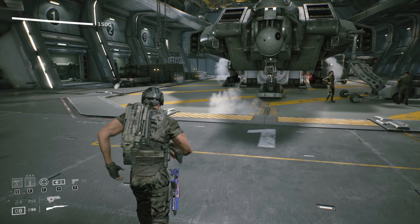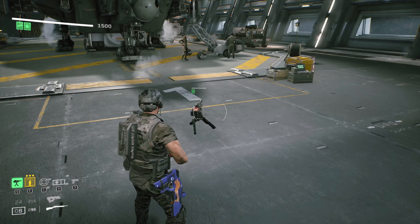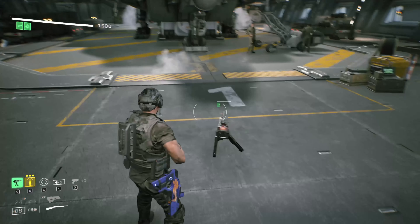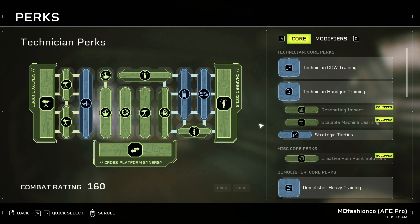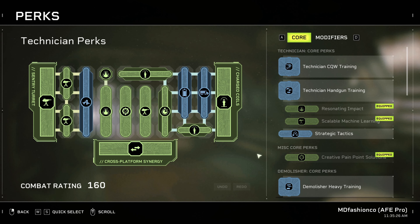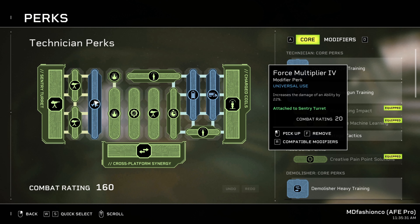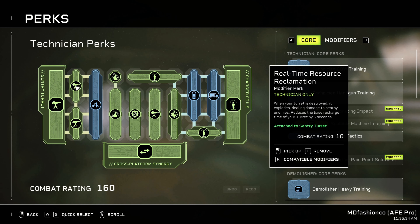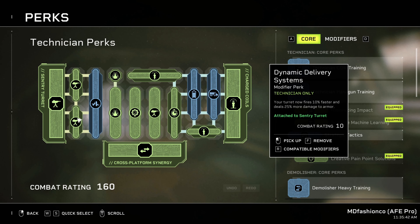So the reason this individual said they wanted the normal turret was not because it's nostalgic, not because it sounds cool — which is the reason I would use it — but because it doesn't obscure the view of other players. That's crazy, because the flames obscure the view of other players. I would have thought the flames are just always better because of splash damage, but we'll have to see the numbers. This individual was using ability damage and real-time resource reclamation — when the turret is destroyed, it explodes.